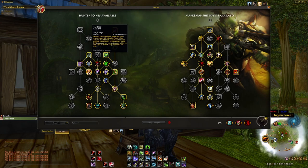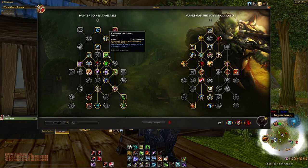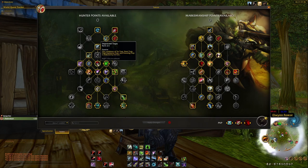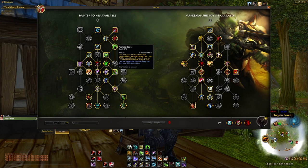Tar Trap slows people, and combined with Entrapment it actually roots them for four seconds — great for locking people in place. Survival of the Fittest is a strong defensive wall that reduces incoming damage, and Nature's Endurance increases that reduction further. Improved Traps reduces trap cooldowns, which is really useful since we also run Steel Trap later — getting those cooldowns down even more is valuable both defensively and offensively.